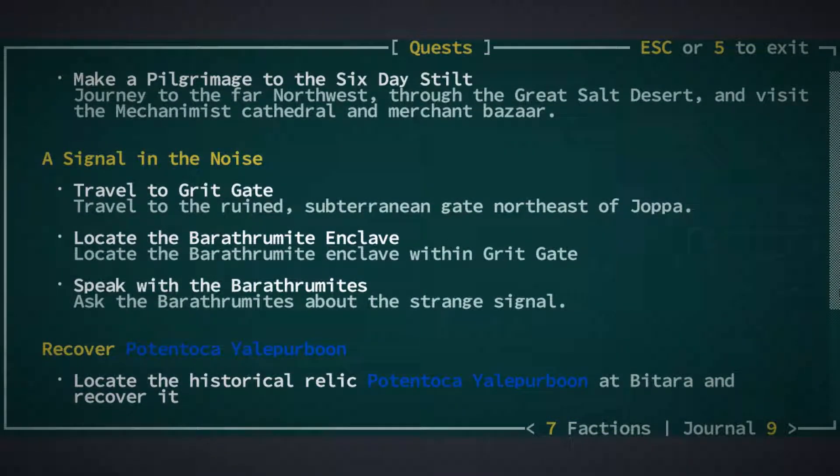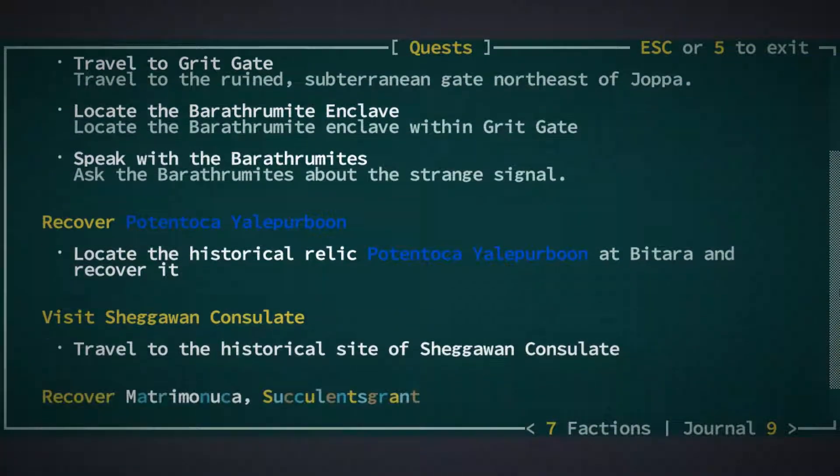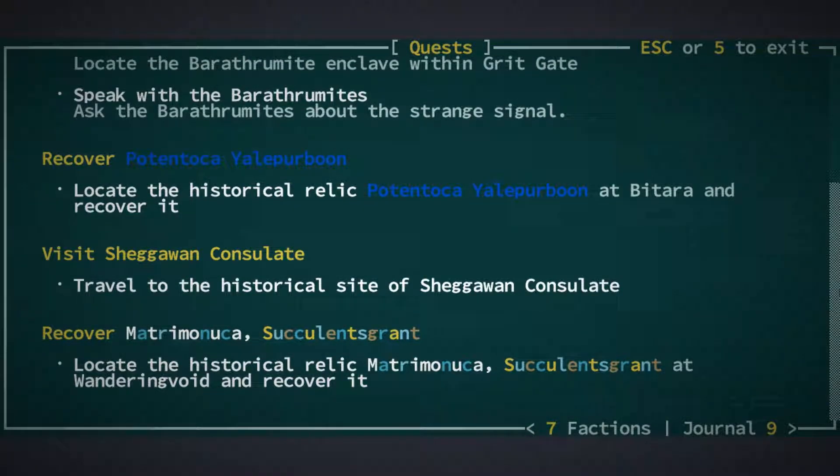The pilgrimage to the Six-Day Stilt, that old classic. We've got a couple of recover quests, one of which we don't know the location for. We know that it's in a place called Batara, but we don't know where Batara is. We can travel to the historical site of Shegawan Consulate, and we can try to recover Matrimanuka...